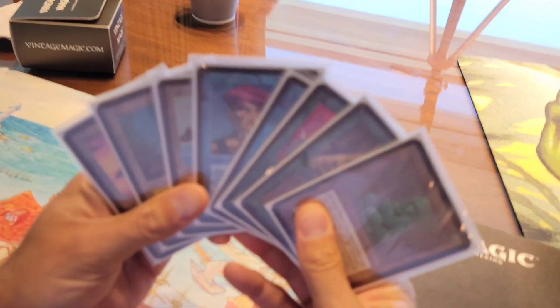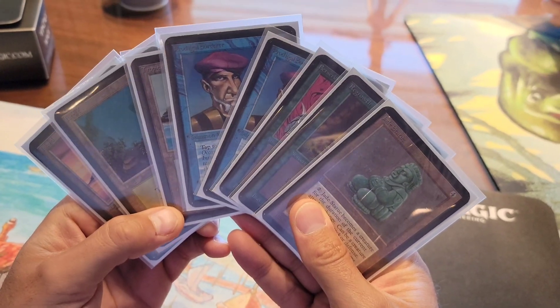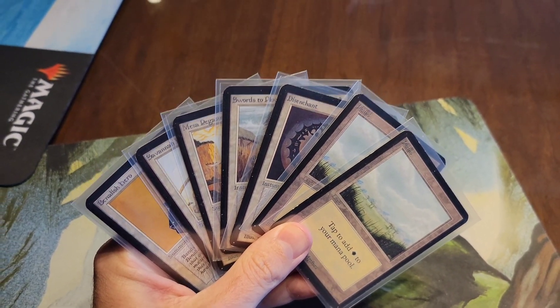Alright, who's going first? I'm up first. Okay, hold on Dana, I've got to record what you've got first. In Alpha 40, there are no mulligans - well, if you have all lands or all creatures, you have all kinds of mulligans. That's a choice. And also, because of going first, you get to draw an extra card.